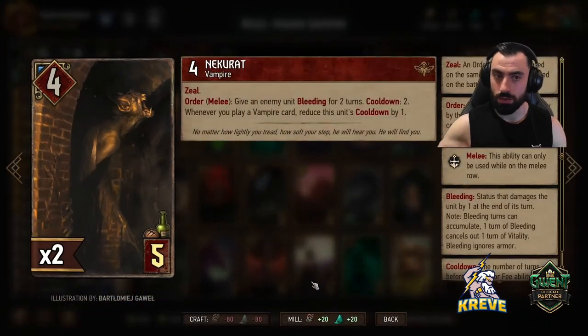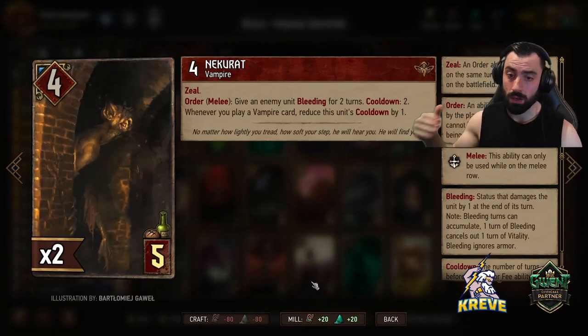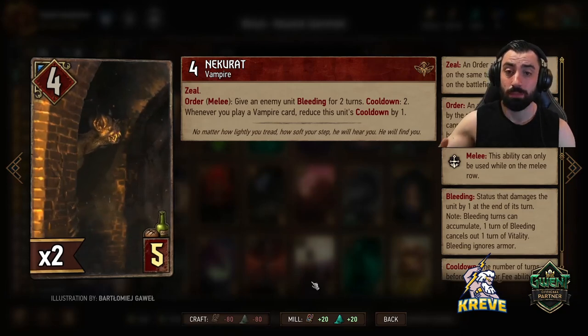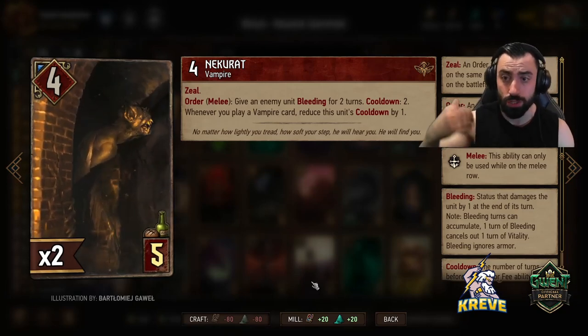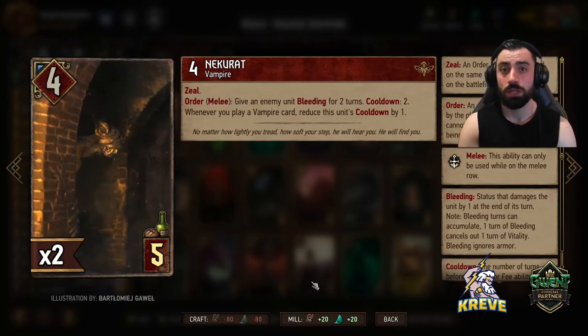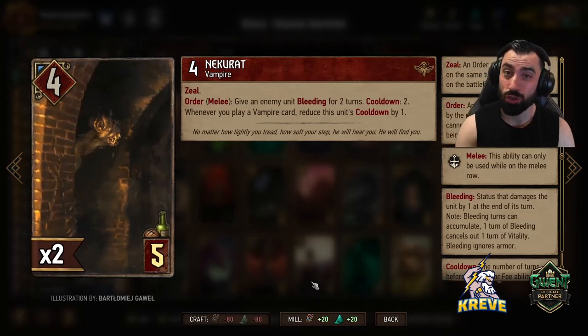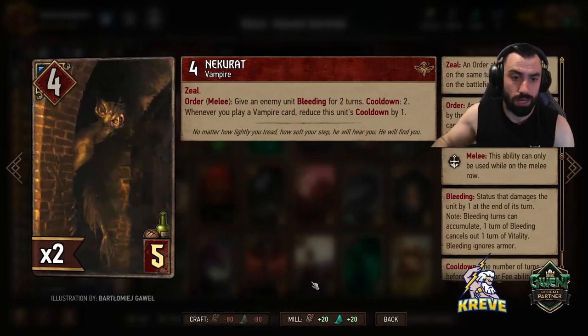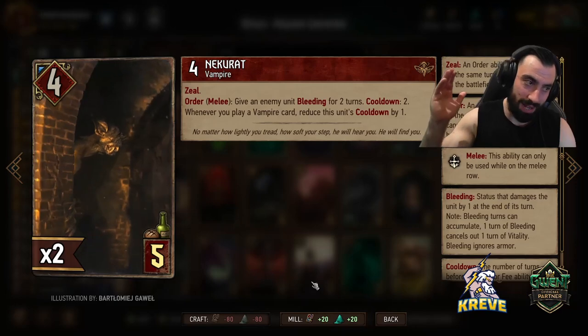Nekorat - play Nekorat first thing, round 1, first thing into any round really, because you want to set up that Bleeding engine value for Regis Reborn especially. Zeal order ability, Melee Row Locked - you're giving an enemy unit Bleeding for 2 turns, Cooldown 2. Whenever you play a Vampire card, reduce the unit's cooldown as well. Save one for round 1 and the other for round 2.